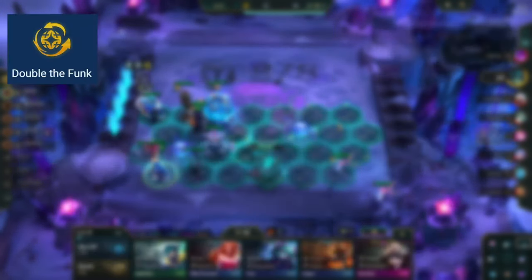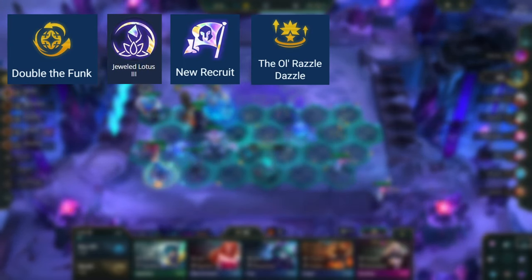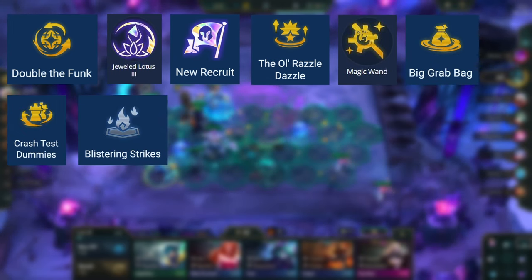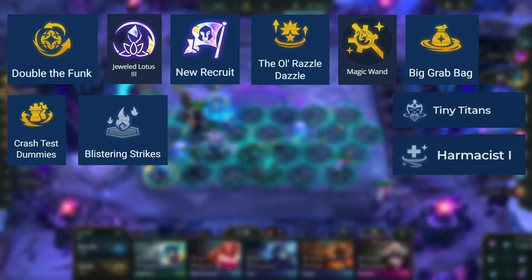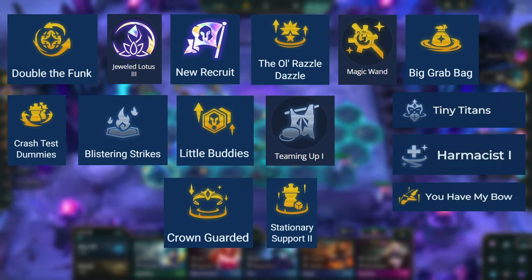The best augments for this comp are Double the Funk, Jeweled Lotus, New Recruit, The Old Razzle Dazzle, Magic Wand, Big Grab Bag, Crash Test Dummies, Blistering Strikes, Tiny Titans, Harm Assist, Little Buddies, Teaming Up, Crown Guarded, You Have My Bow, and Stationery Support.